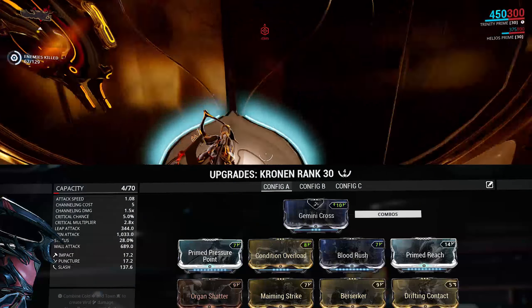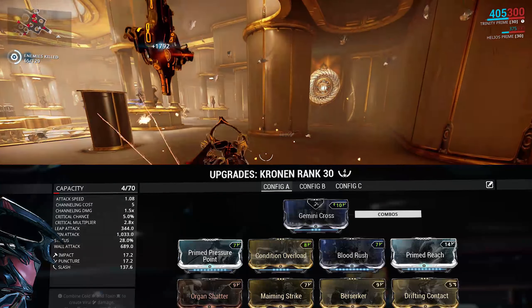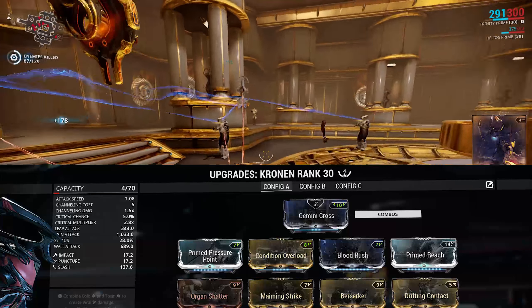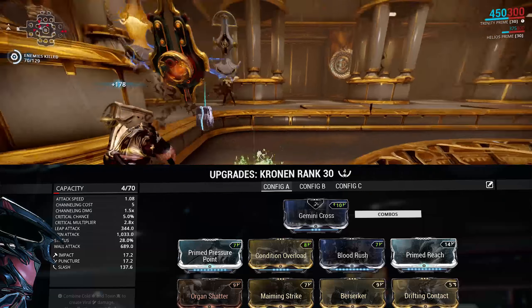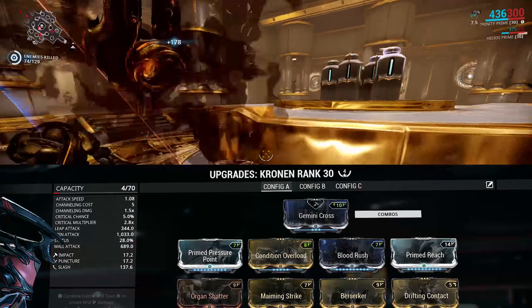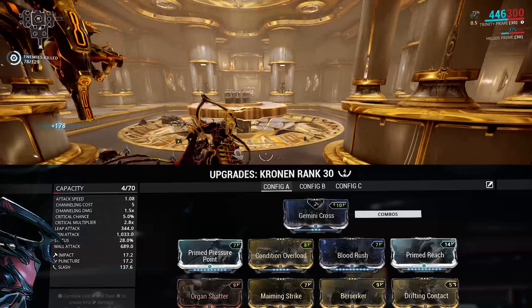Now I know there are no elemental mods on here, and that's because Condition Overload is actually going to give more overall damage than elemental combos will. We're relying very heavily on our Slash procs to deal with heavy units, and putting on elemental mods would dilute the chance of those Slash procs — and it's the Slash proc scaling we're relying on for this Maiming Strike build. Every mod on this build is too important to drop, but it does get even stronger if you combine it with Naramon and all its perks.